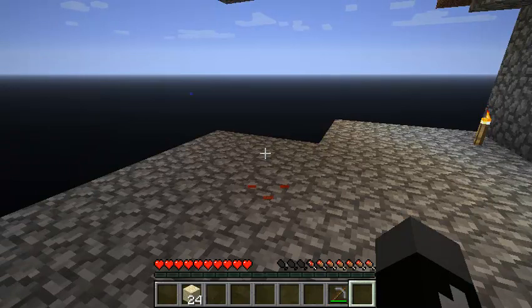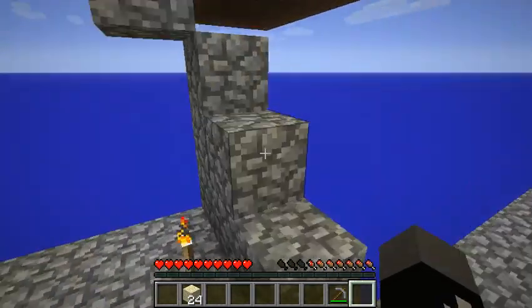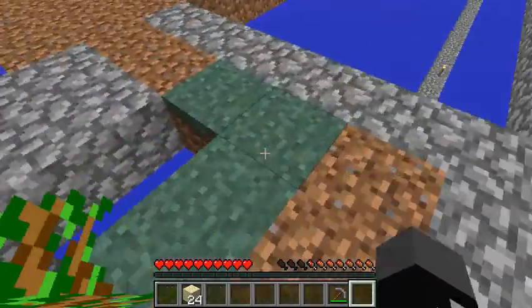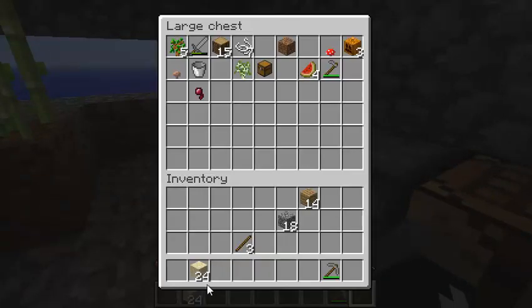Is that even an objective? No, it's not actually. Oh — the objective is to make 10 cactus green dye. So I guess I'll just grow these now and wait till they grow. Oh, check this out — it's here now! So yeah, I'll wait till they grow.